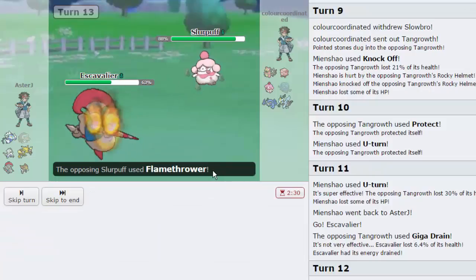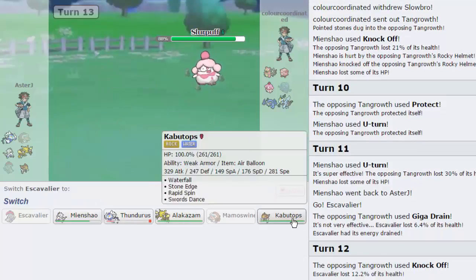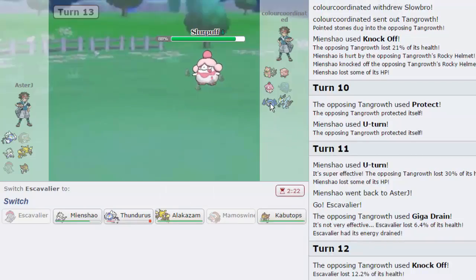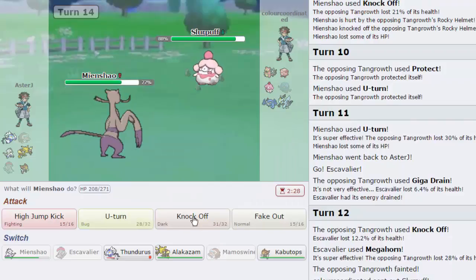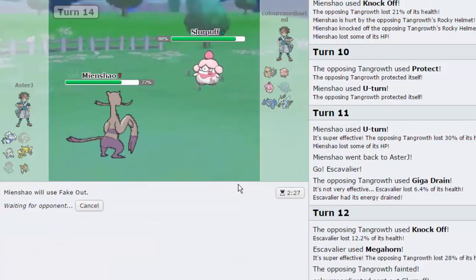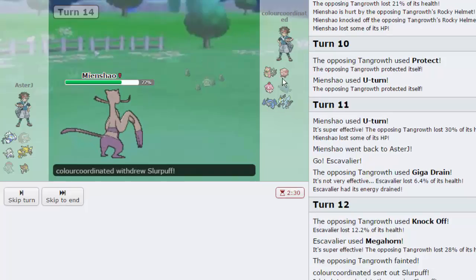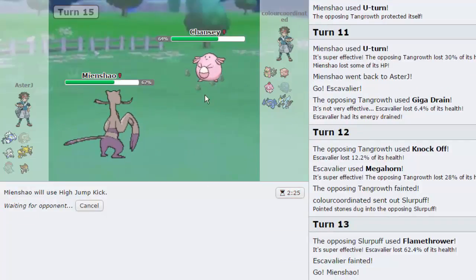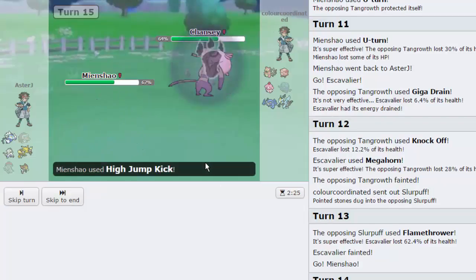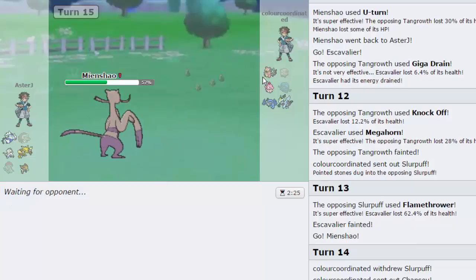He goes into Slurpuff and I go for Iron Head — he has Flamethrower, interesting set. Kabutops can set up and win, so I'm playing for that. I go into Mienshao and go for the Fake Out — should do a decent amount of damage because this is a Slurpuff, not a Slowbro. Slowbro is pretty low at 47%, so I expect a Knock Off to be able to finish it. He doesn't have a Knock Off switch-in on his team. Chansey comes in on my Fake Out — absolutely fine. I go for High Jump Kick and hopefully he doesn't have Protect. We are able to knock it out, which is awesome. Slowbro gets to come back in though — who would have thought that would be my downfall?